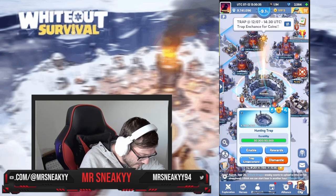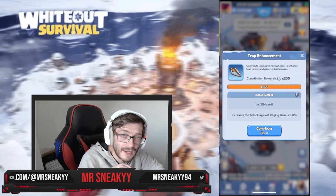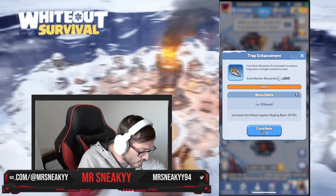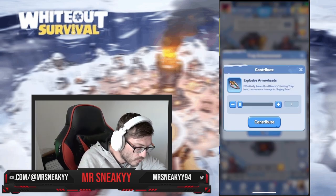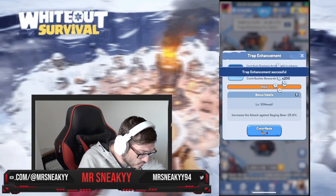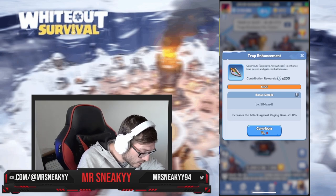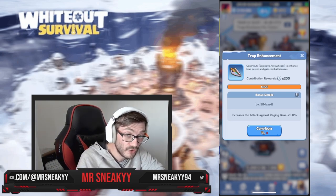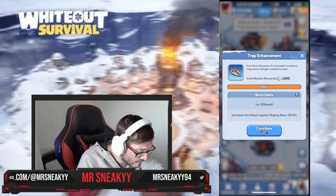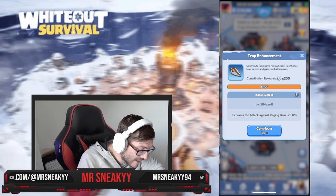How to deal damage — pretty simple. When we go to the event, you're gonna hit the trap enhancement button. Trap enhancement allows you and your allies to use arrowheads to upgrade the damage. By just clicking contribute, you've contributed the amount. Ours is maxed out, but you can still contribute to get 200 alliance coins for each contribution.